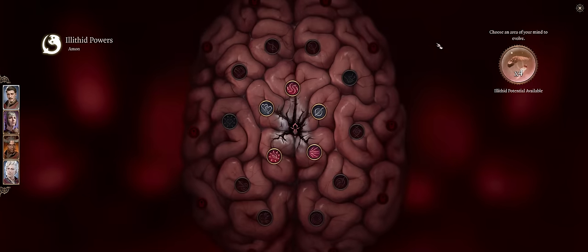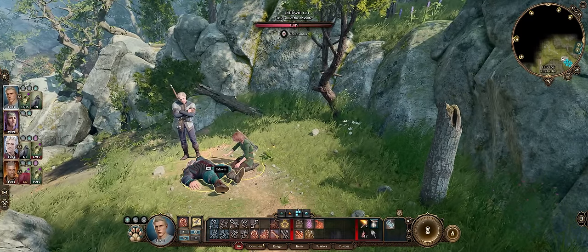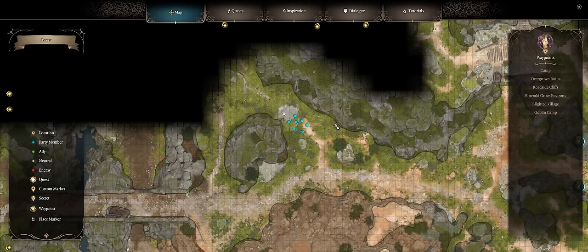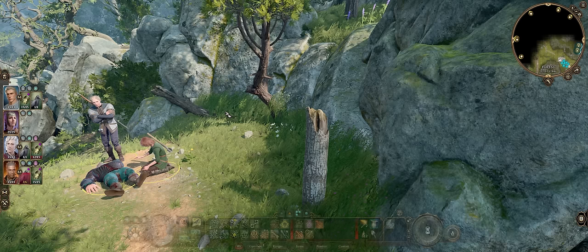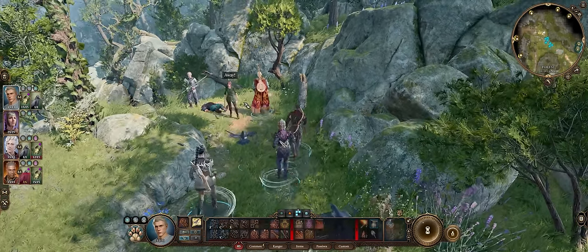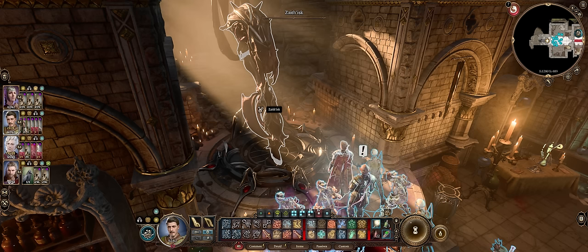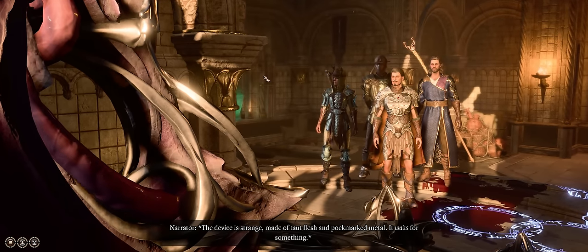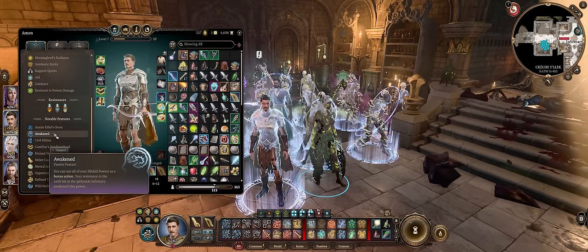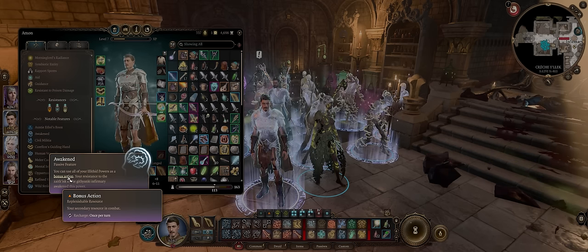While the parasites are usually spread through the map, if you want to do it very fast and very early, outside of the three you get at the Goblin Camp, you can also find one extremely close to the starter area — once again to the west of the Druid Grove — where you'll meet a dying NPC called Edwin. Just let him die and loot his parasites for yourself. Also be absolutely sure to use the big machine at the Githyanki Creche Infirmary map area, because by making all of the dialogue checks, you'll be able to acquire the extremely powerful Awakened passive, which lets you use all of the Mind Flayer powers as a bonus action.